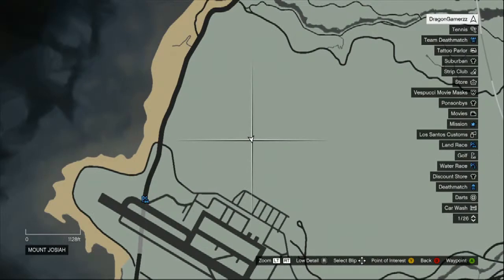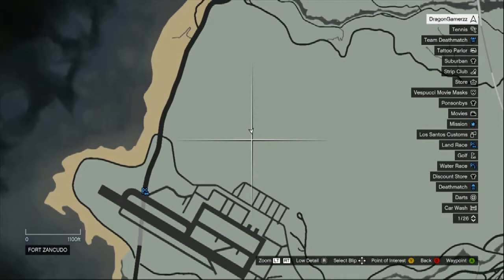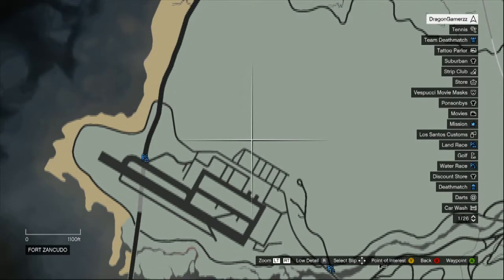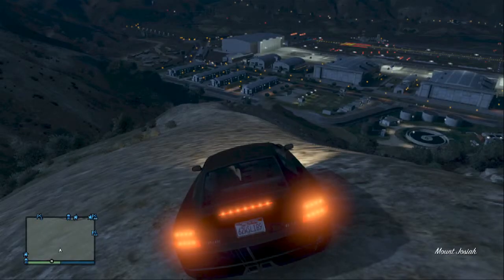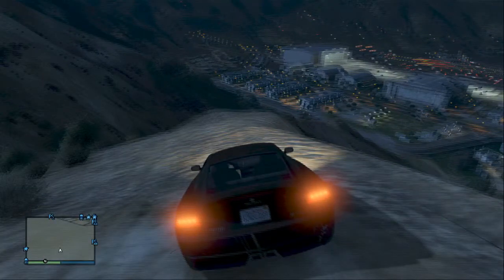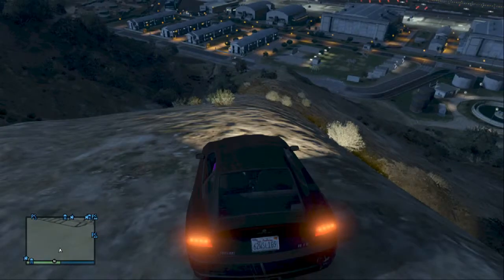I'm parked on top of this mountain here — that's roughly where I am. You don't have to be all the way up there, you just have to be on this mountain section here, so mark it down on your map. That's the line we're going to be taking. You don't need a really fast car, just a car that can get up this hill. It might help if you're high enough level to add armour or bulletproof tyres, just so you can get around easier, because obviously there's a military base and they're going to be shooting at you a lot.